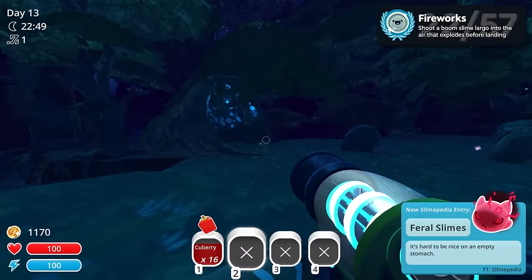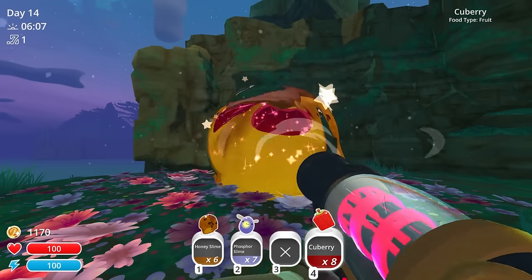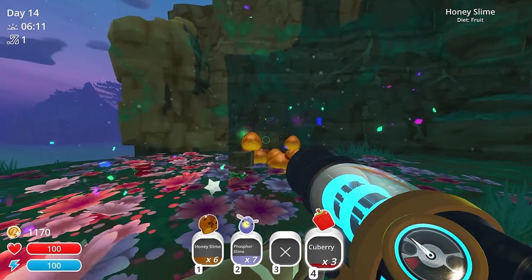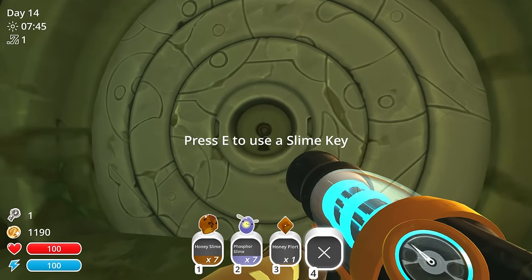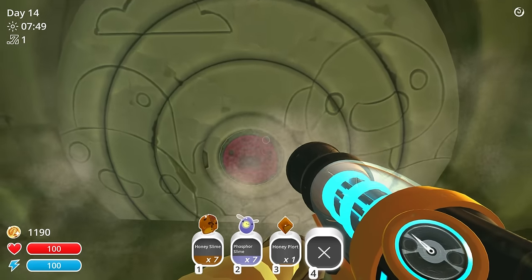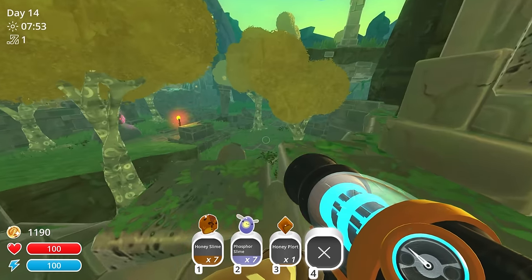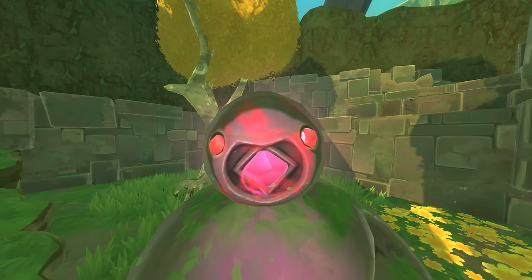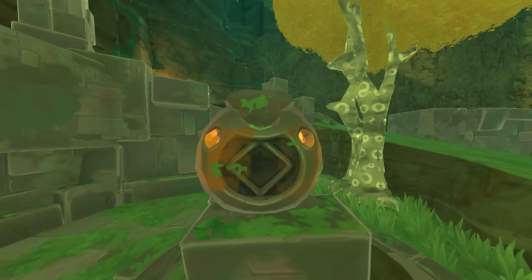Then I returned to my ranch to collect fruits to pop the honey gordo that resided in the moss blanket. Luckily, the honey gordo dropped a slime key, which I used to unlock this door. This area is a puzzle to open a big door to a place called the ancient ruins. Each of these statues of slimes corresponds to a specific plort which needs to be placed into their mouths.